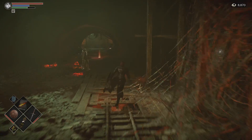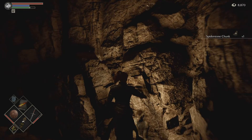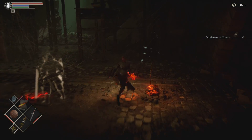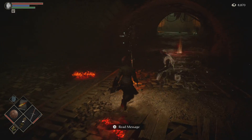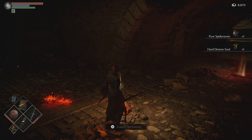So before we head out, we investigate the webs. Now, Armored Spider is the soul of souls in this game — a spider stone chunk. I believe its soul breaks down into five different items that you need for the Platinum Trophy. So let's grab our arch stone and be on our way. Pure spider stone. Hard demon soul.